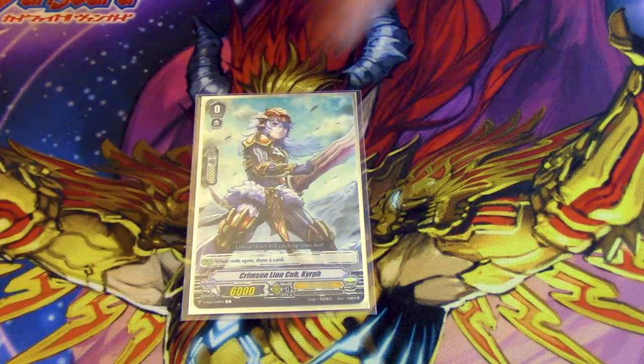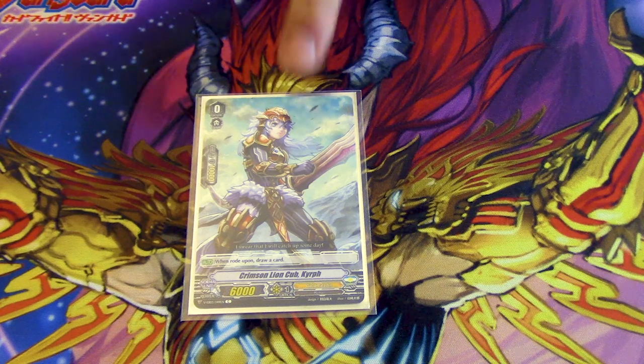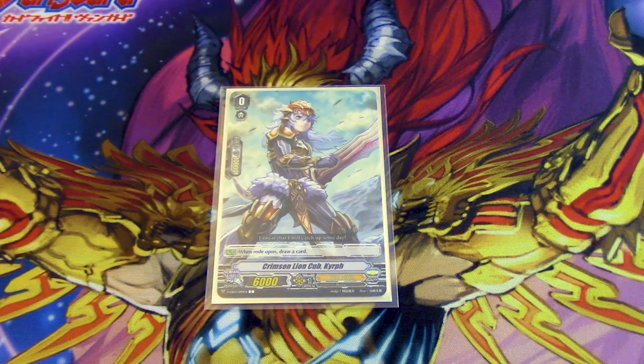Our starter is none other than Crimson Lion Cub Kyrf. You get to draw a card.